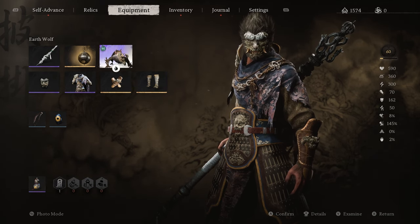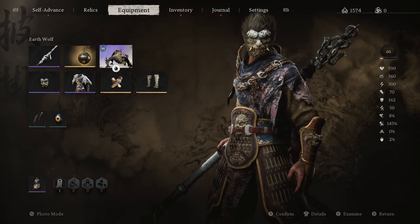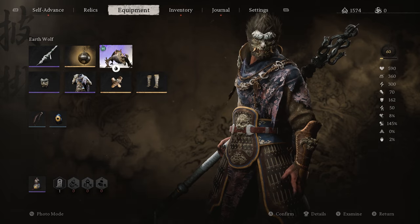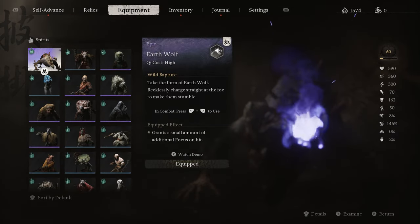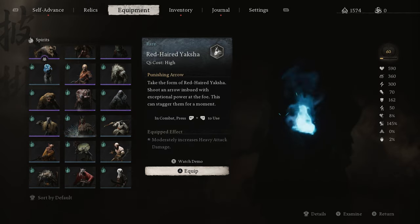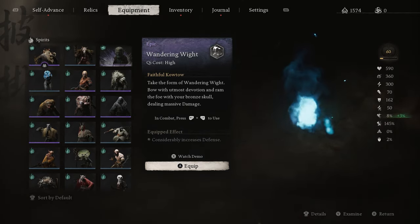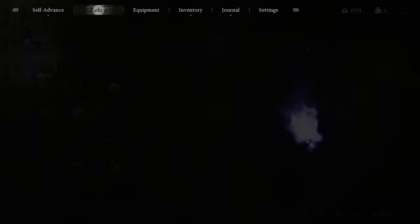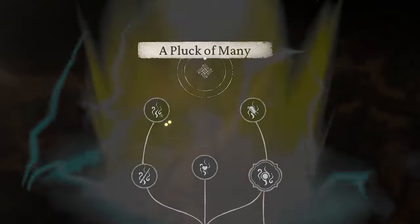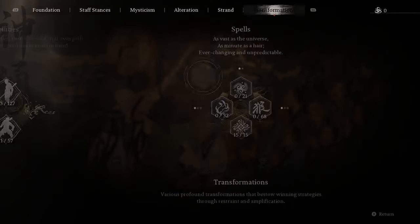Just before we get going, I want to walk you through the strat. Me and chat came up with this, and big shout out to Chans over on TikTok who helped me out massively. We're using Earth Wolf — you could use the mushroom guy or the crow, they're pretty good as well. But I decided on Earth Wolf, and then over in the self-advancement tab, the pluck of many is absolutely maxed, but the rest of the spells have nothing in them — absolutely zero.